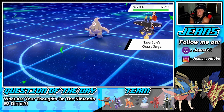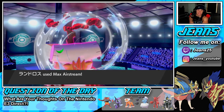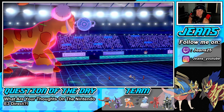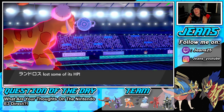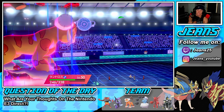We really need a Sash on that Urshifu — a Sash would be ten times better than Choice Scarf. Regieleki still outspeeds and does a ton of damage, and a Volt Switch just one-tapped him. He's such a lightweight — great Pokemon but he gets one-tapped left and right. He does go for the Icy Wind which I'm totally fine with.